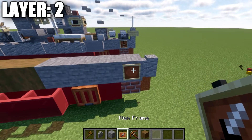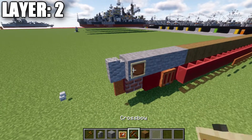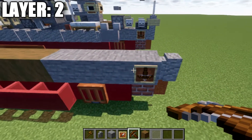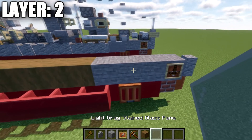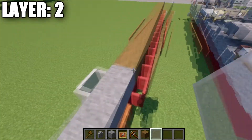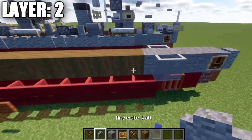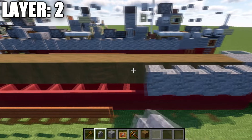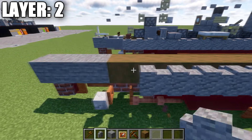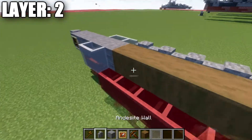We place down an item frame on the side of the first stone block, place a crossbow in the item frame, and rotate it so it faces downwards — same on the other side. Going back to our last two stone blocks, we place down two light gray stained glass panes on the side of those two blocks. Then we take our andesite walls and go back 17 blocks, followed by two more light gray stained glass panes on both sides.